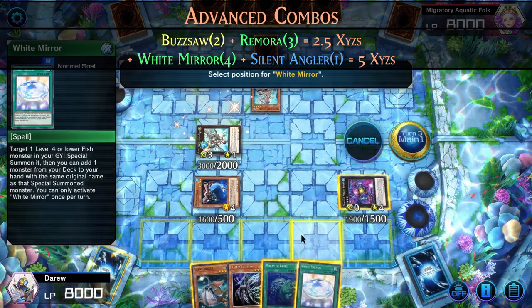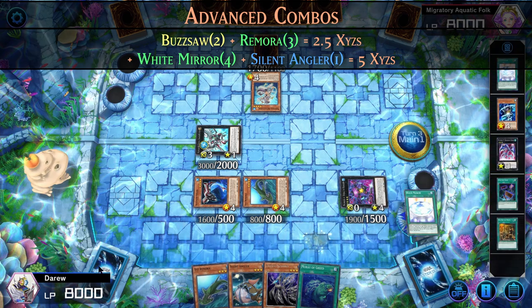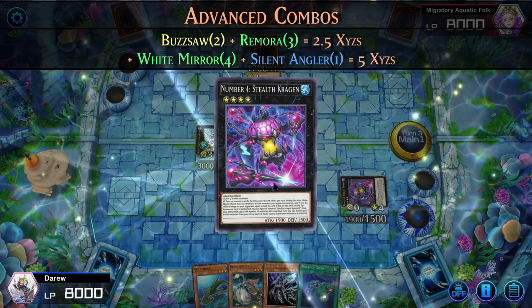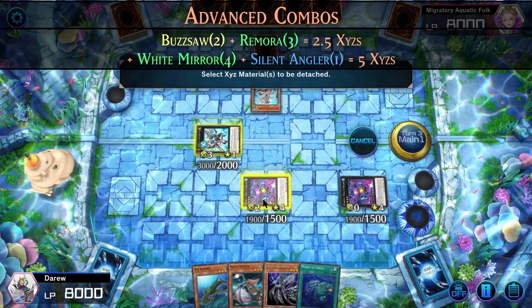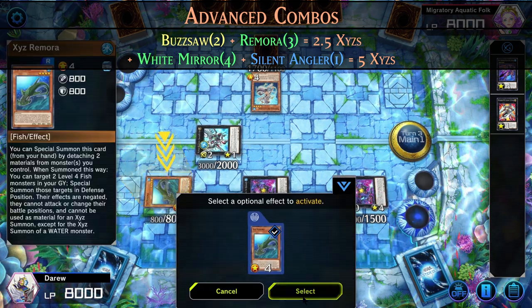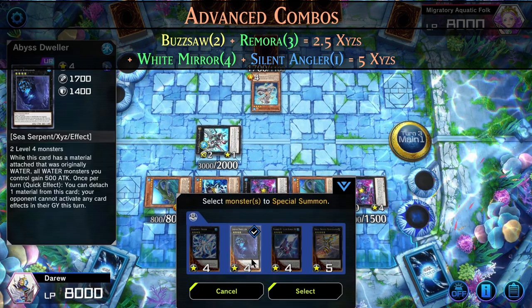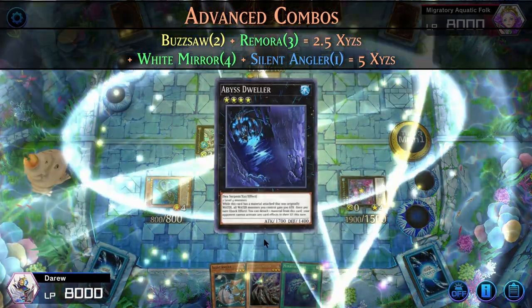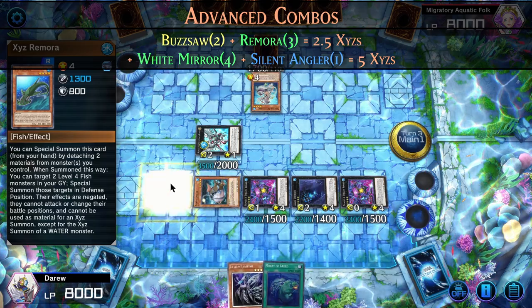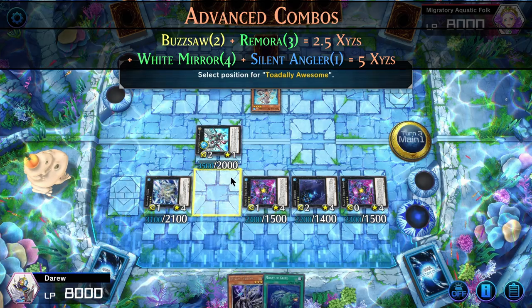So now we have 2.5 Xyz's on the field before we activate White Mirror. White Mirror special summons our Remora, adding a copy to our hand. Now we can Xyz summon into another Kragan. We activate Remora to detach one material from our Stealth Kragan and another from Utopic Draco Future — but you can remove both from Kragan if you want. Remora special summons two fish from the graveyard, and then we Xyz summon into Abyss Dweller. We activate Silent Angler, special summon Silent Angler, and then Xyz summon into Bahamut Shark. Bahamut Shark then special summons Totally Awesome, and that completes our board.